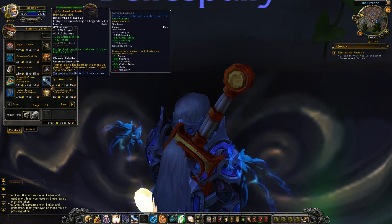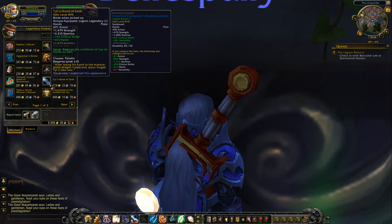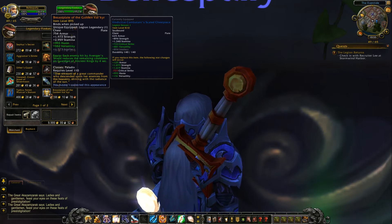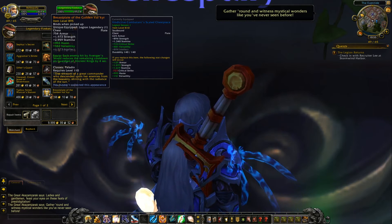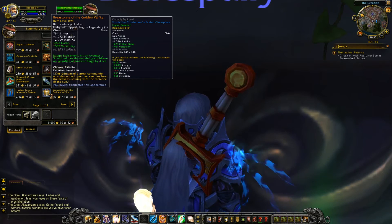The next one is hands — critical strike, haste, or intellect depending on your spec. It reduces the cooldown of Lay on Hands by 40%. Then you have a really nice chest piece — haste and versatility, also intellect depending on your spec. Each enemy hit by Avenger's Shield reduces the remaining cooldown on Guardian of Ancient Kings by four seconds.